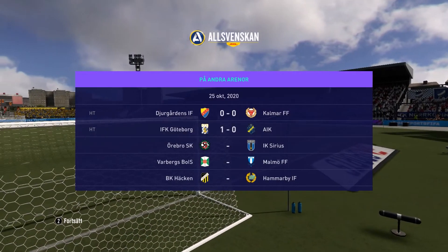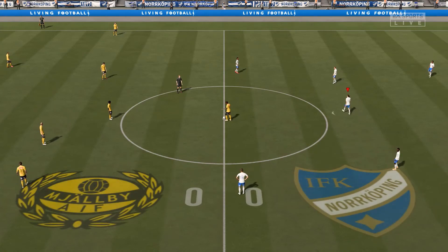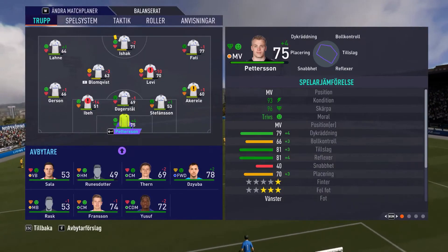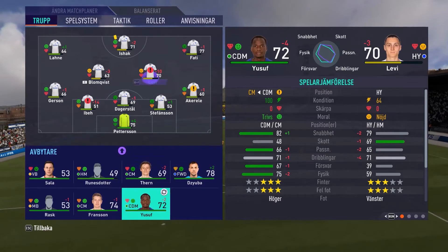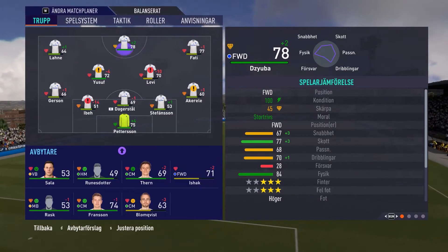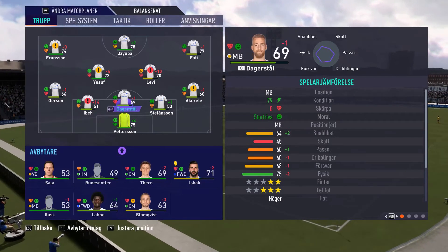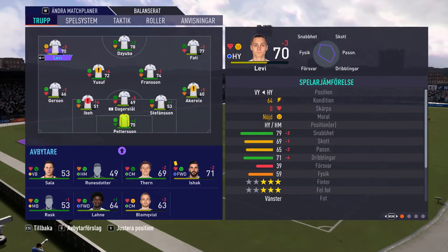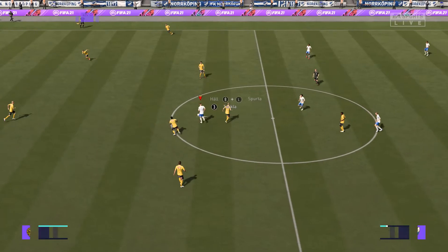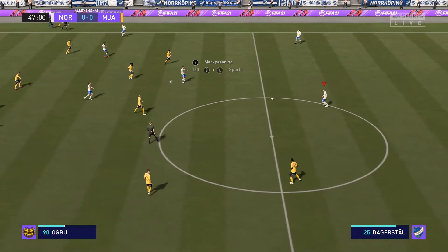I hope I can do some goals in the second half because 0-0 is not good — come on boys. I will do some substitutions here. I will bring in Yusuf instead of Blomqvist, and Zuba instead of Ishak. And I will put in Fransson to the left, so I will just change these two guys.